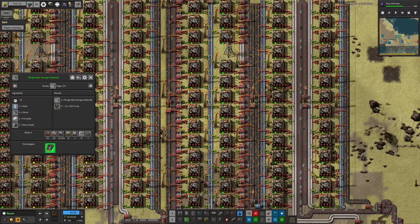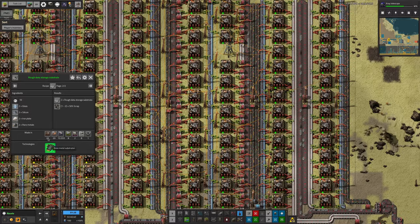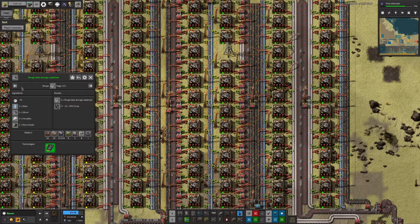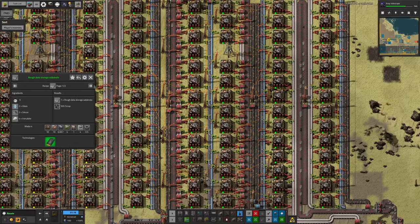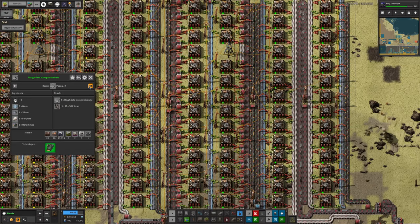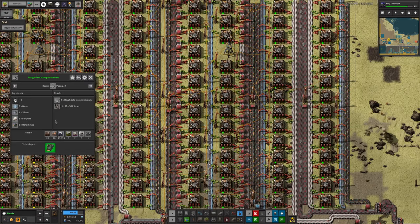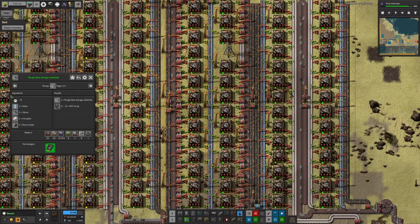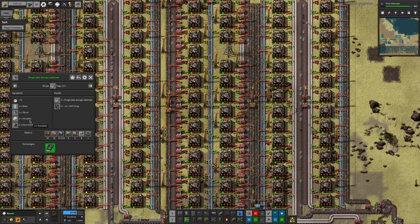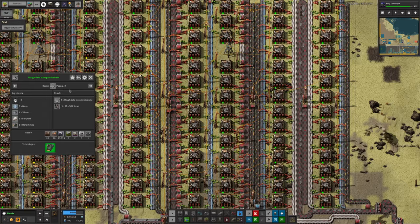Originally we had this system using the basic memory card substrate recipe: glass, silicon, and iron to make a data storage substrate and some scrap. Then we researched the upgraded recipe with rare metal substrates — two glass, two silicon, two iron, and two rare metals to make two data storage substrates. So you're essentially exchanging two rare metals for the glass, silicon, and six iron savings. It's a much cheaper recipe, especially as we have so much rare metal we don't know what to do with it.